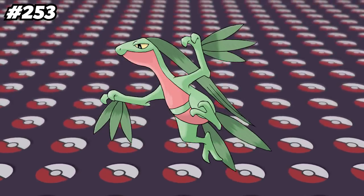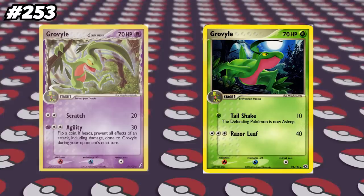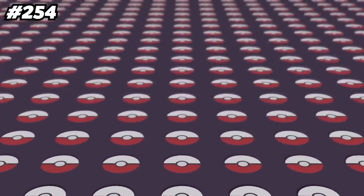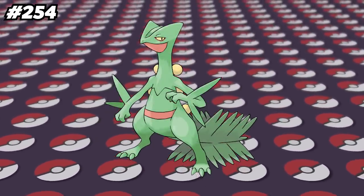Grovile is unable to learn the moves Scratch or Razor Leaf in the main series games, however there are cards in the Pokemon Trading Card game that have Grovile with Scratch and Razor Leaf. In the anime, Ash's Grovile evolved into Sceptile after it tried to rescue a Meganium that it had a crush on.